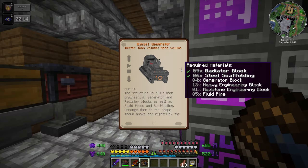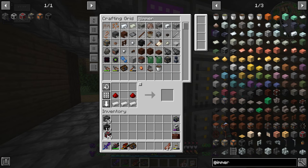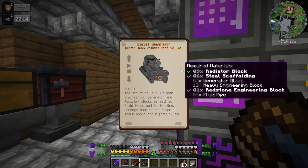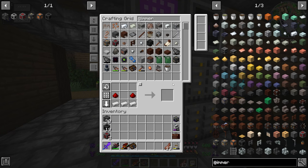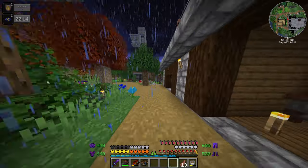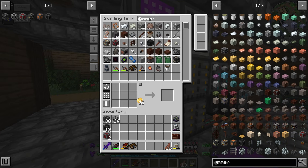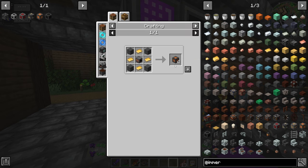While the electrum smelts, let's get everything else we need. One redstone engineering block — we need two of those. Last but not least we need fluid pipe. I don't have any fluid pipe left, so I'm going to make about 24 more. Now we have enough electrum — a couple ingots, plenty.